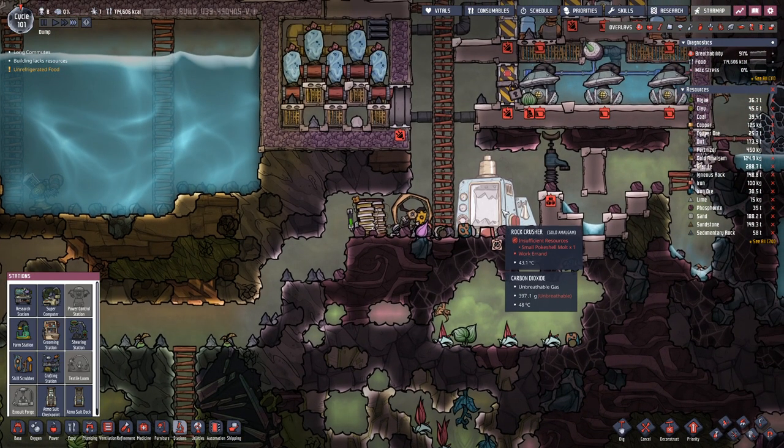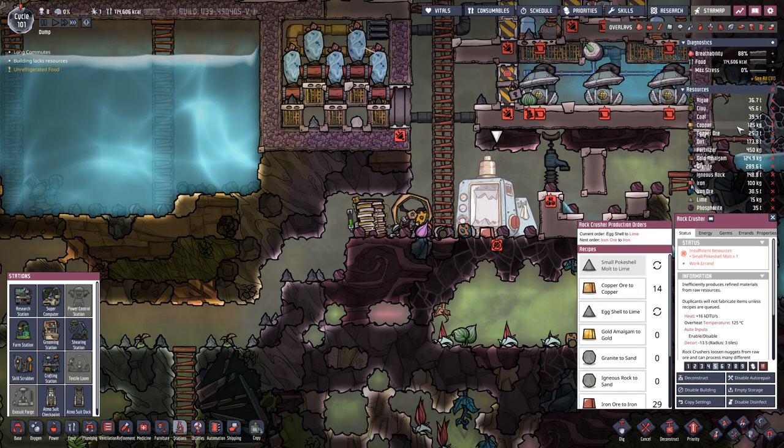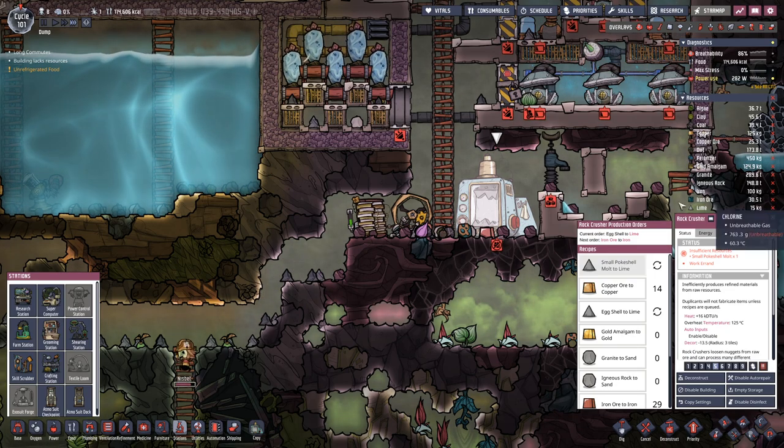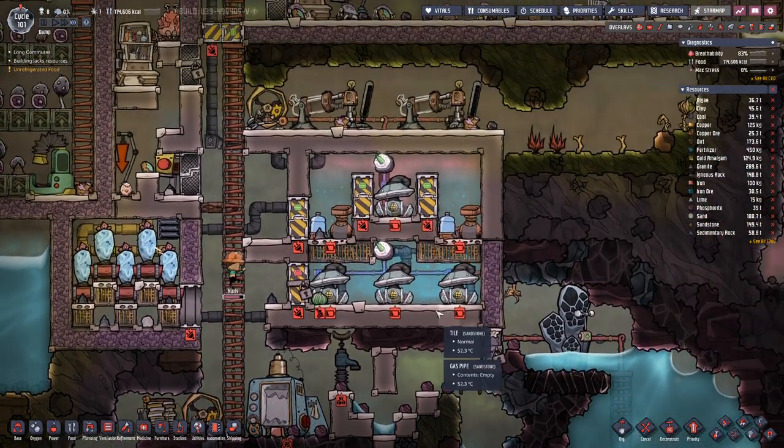Then we need exosuits for the duplicants. For that we need a bit more refined metal. We have a bit of copper, we have a bit of iron, but we need 400 kilograms of iron.